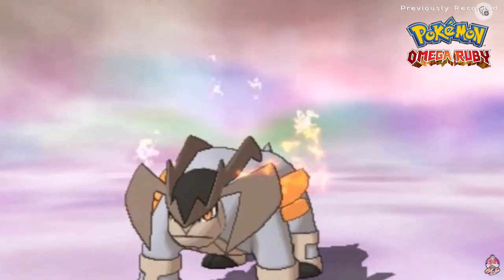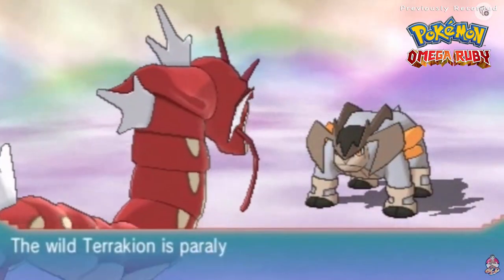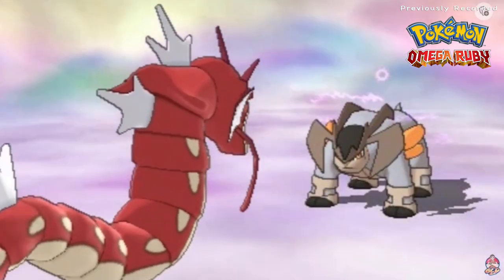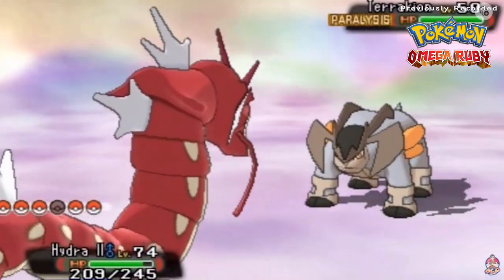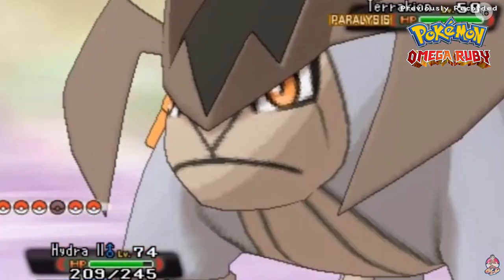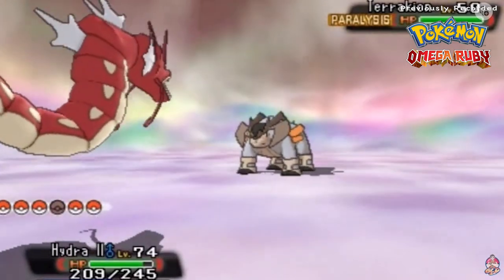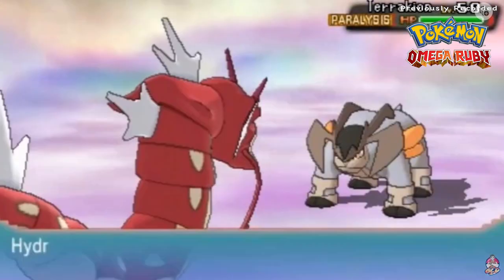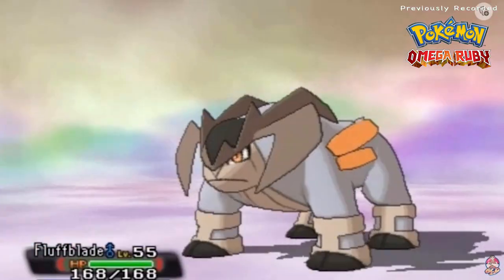Luckily these guys are not Rock-type Pokémon so Thunder Wave can hit. Terrakion is now paralyzed and it can't move. These legendary Pokémon are going to be tough to capture — I don't want to risk hitting it with anything strong, so I'm going to switch to Fluffblade. These Pokémon only appear one time.